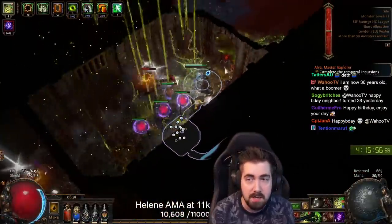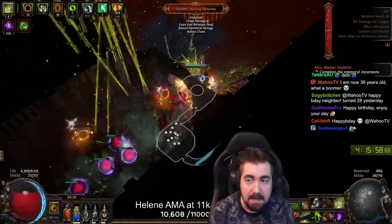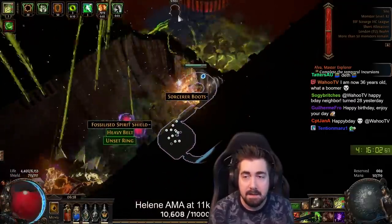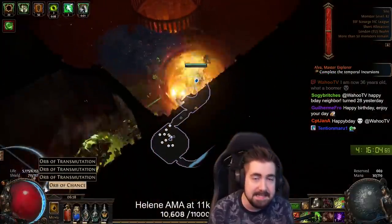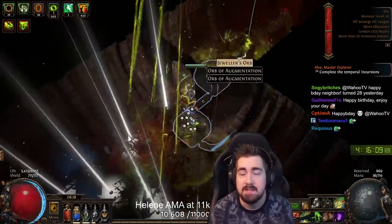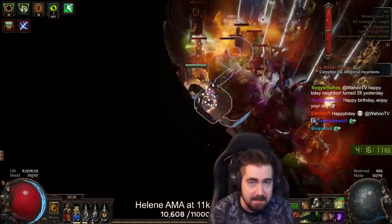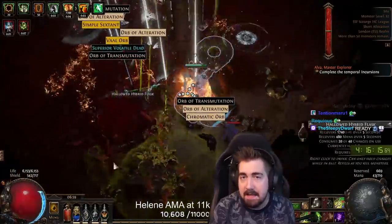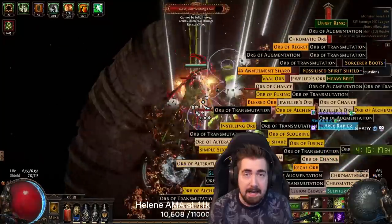Sometimes you'll find a scourged item that has maybe a good unique and maybe something that's even pretty reasonable to mythic orb, but it has a really, really good implicit and the stats are shit. That's what you're looking for. You're looking for something like plus one max res, plus gem level, plus flat energy shield on energy shield based items — and then they become pretty good.